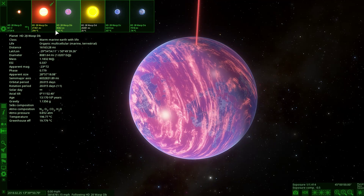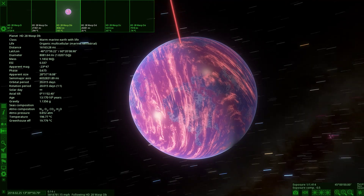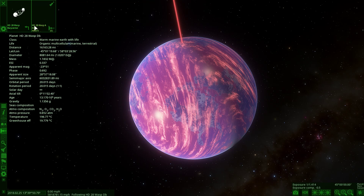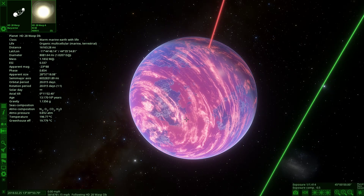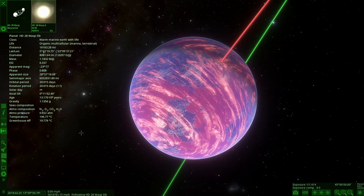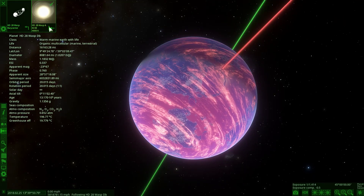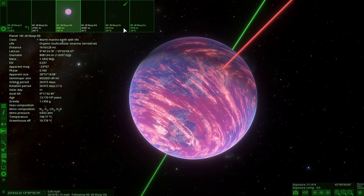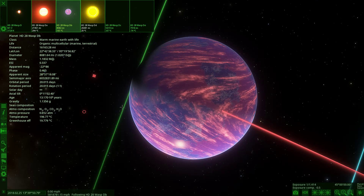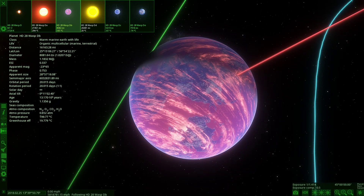We've found a really great system here. You can find this system yourself — it's HD 28 WASP A K4 triple system. If you're on the Steam version of Space Engine, you should be able to search it up. This is a really cool start to the episode finding this so quickly. The diameter is around 4,000 miles in radius — a pretty decent size.